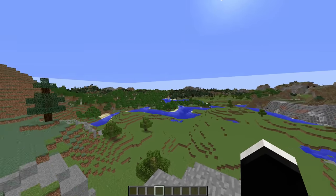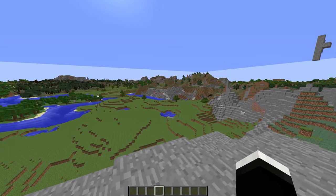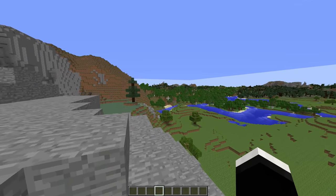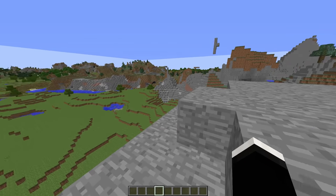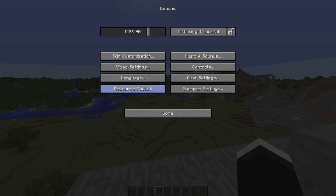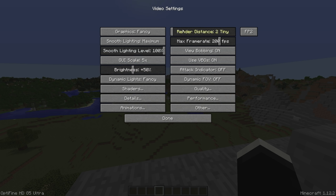Alright, so you'll probably notice that I am currently playing at a very high render distance. I can see mountains clear across on the other side of the valley and generally just details you wouldn't be able to see at a lower setting. But the thing is, I am at the low setting right now — I am playing at 2 render distance. And you're probably wondering, how is this even possible?